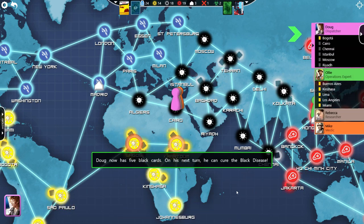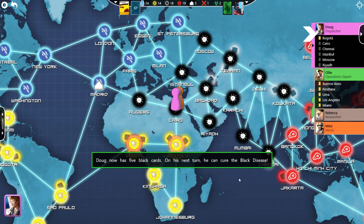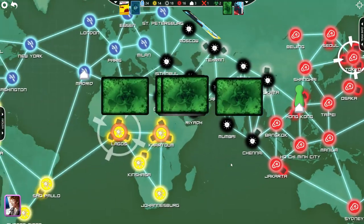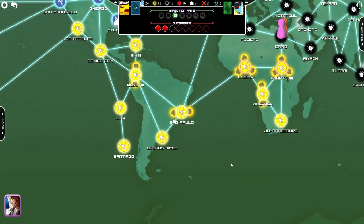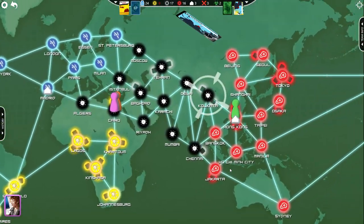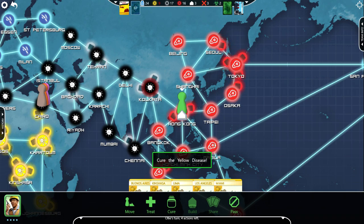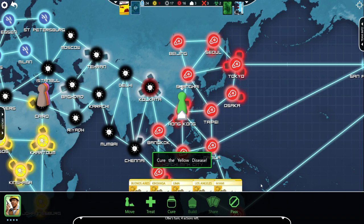Doug now has five black cards — on his next turn, he can cure the black disease. Our goal is to cure each disease. Once you have all five of one color, you do the cure action — not just cleaning up a city, but actually having the big cure that means you win the game. Well, one of the four.